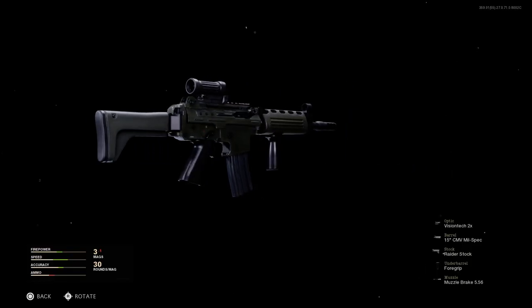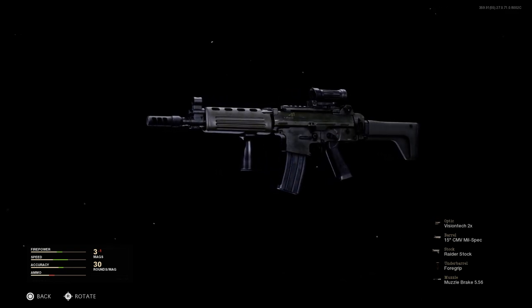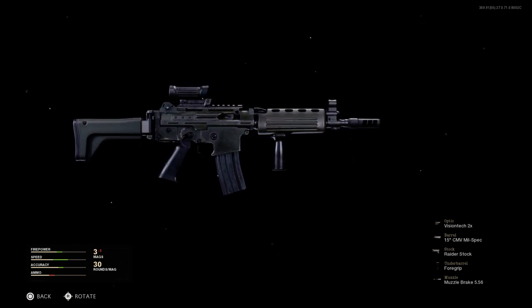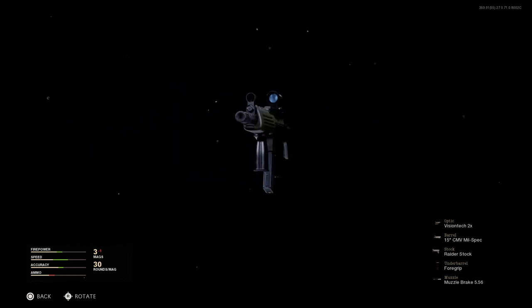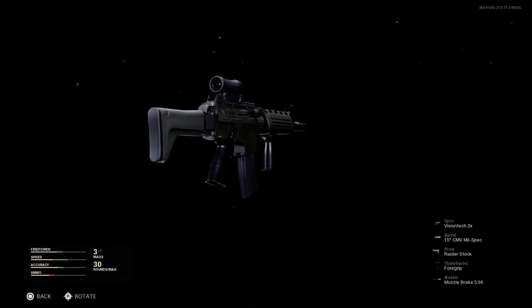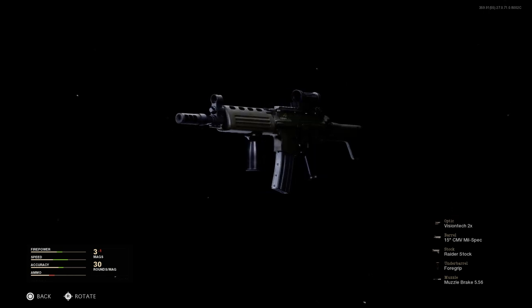Welcome back. Today we're covering the AK-5C conversion out of the Krig 6. Yesterday we covered the FN FNC. The AK-5 and AK-5C is actually a different variant adopted by the Swedish military — a different variant of the FN FNC. We'll go ahead and build this and I'll show off the recoil pattern on this weapon in-game against bots.